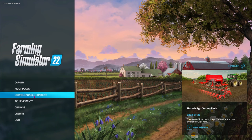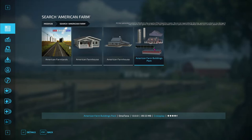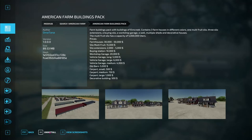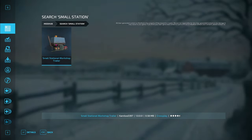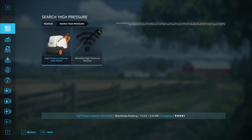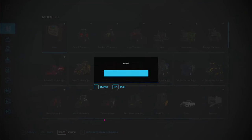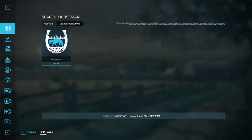First thing we want to do is download a couple of mods. Let's go down to downloadable content, click on search, and type in American Farm. All the way over on the right-hand side is American Farm Buildings Pack — click on that one, install, and it'll show up in our download list. Go back, hit the search bar again and put in small stationery. You don't have to spell the whole thing, just get close and you'll see small stationery workshop trailer — go ahead and click on that one and install it. Hit the search bar again, put in high pressure, and we want this high pressure washer, the steel model right there. Double click, install, go back and hit the search bar again and put in horsemen. Double click on that one, install, and that's all we want to get for now.